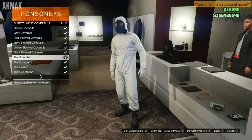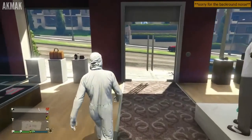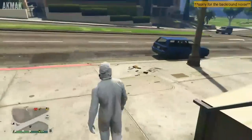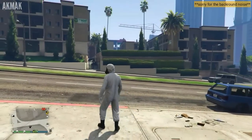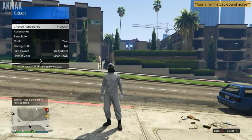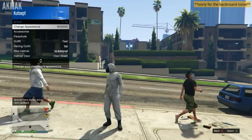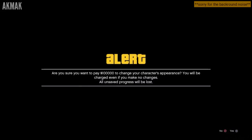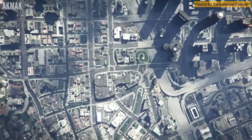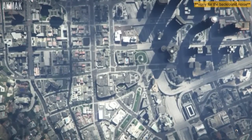Once you've done that, head outside, pull out your interaction menu. You'll need a spare $100,000. If you don't have the money or don't want to spend it, check the money method link in the description below. Then select 'Change Appearance' from the interaction menu.